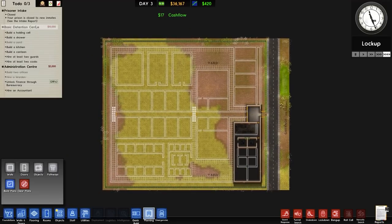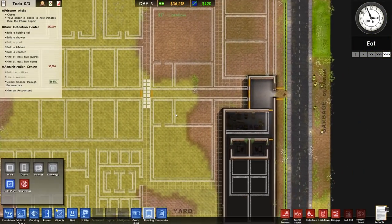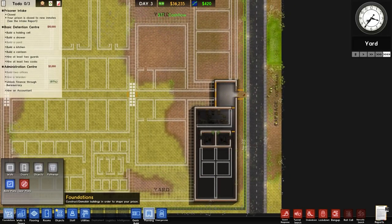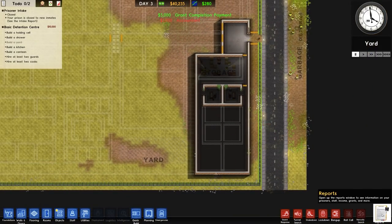Over to our basic detention then — 10 grand. We need to build a holding cell, which we'll probably build and then delete. We need to build a shower, a kitchen, a canteen, and hire 2 guards and 2 cooks. The cooks, canteens, and kitchens are available, but we'll have to build maybe this section here and then either the north or south section. Most likely we'll build this one first. We're going to get the staff first — get an accountant. We'll hire that accountant, and there is one of our grants done.